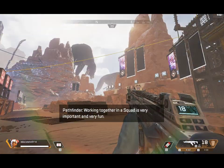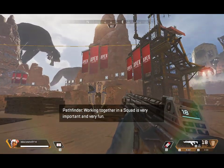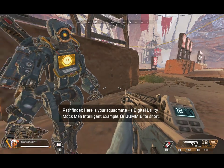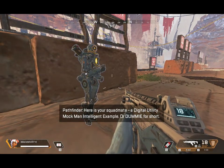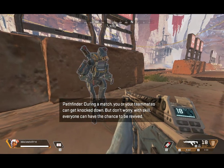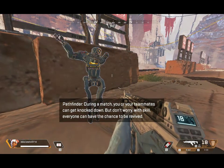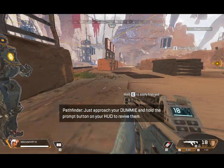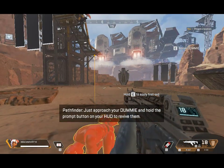Working together in a squad is very important and very fun. Here is your squadmate — a Digital Utility Mach Man Intelligent Example, or dummy for short. During a match, you or your teammates can get knocked down. But don't worry — with skill, everyone can have the chance to be revived. Just approach your dummy and hold the prompt button on your HUD to revive them.